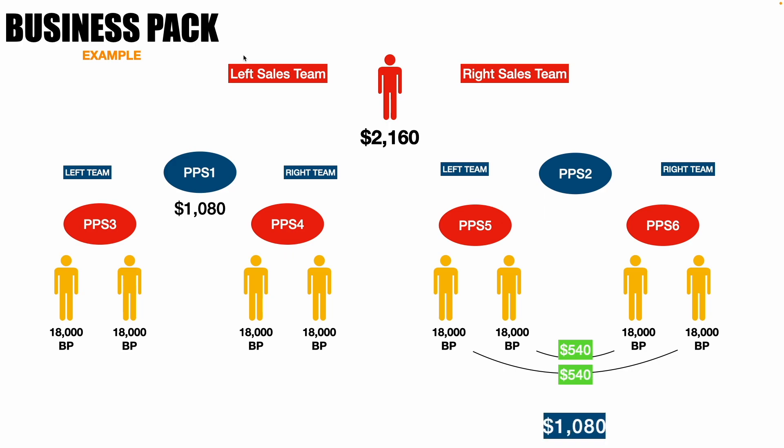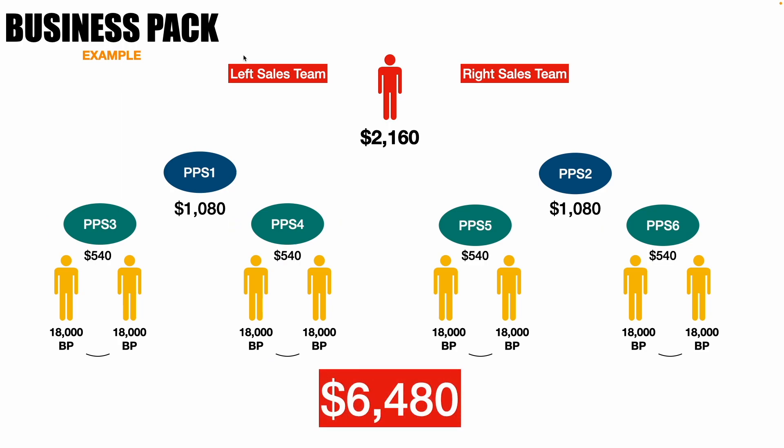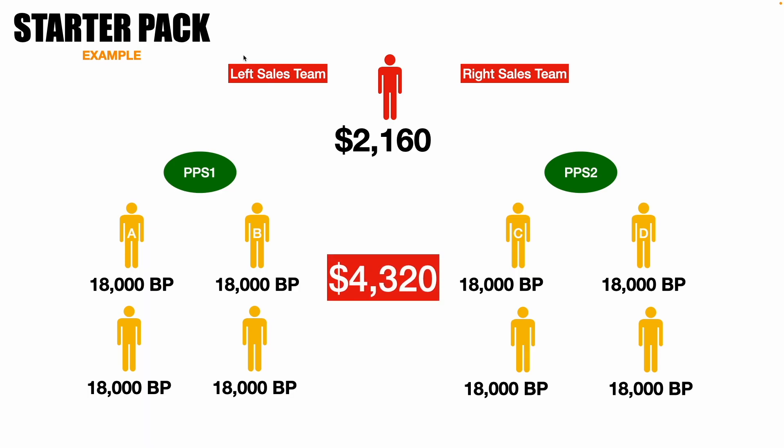PPS2 will match and earn $1,080. PPS3, 4, 5, and 6 all have a left and right sales team as well — each with one person on the left and one on the right — and each earns $540. Adding up all income from your business accounts gives you $6,480. With the Retailer Pack you earn $2,160, with the Starter Pack $4,320, and with the Business Pack $6,480 — all from eight people in the same time frame.